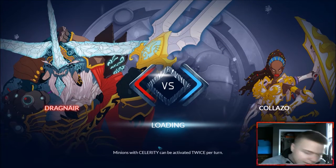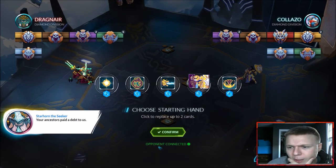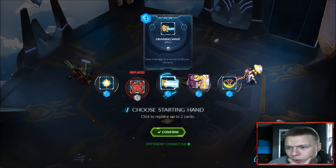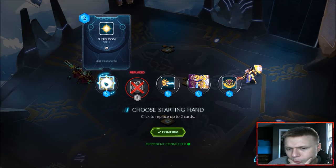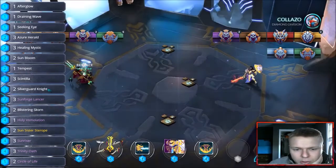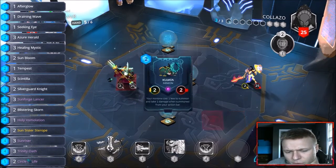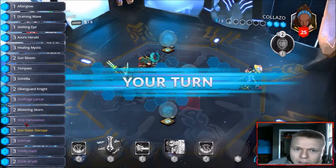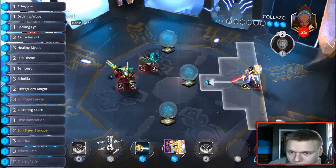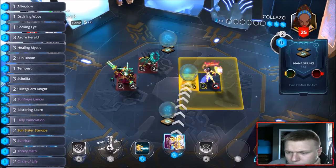We're playing Dragon Air — pretty dope name. He's playing Star Horn, five Magmar ribbons, so he looks like he's probably pretty good. Opening hand has draining wave and sun bloom. Let's drop the sun bloom for now. This overlay is still showing what's in our deck and what we have left — one draining wave, one afterglow — things like that. Afterglow is our bloodborne spell I think.